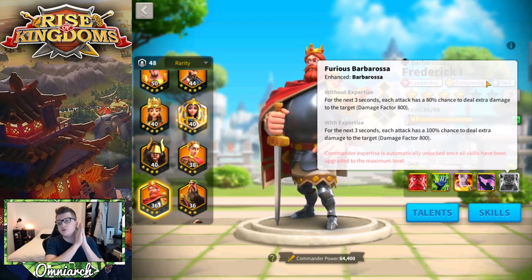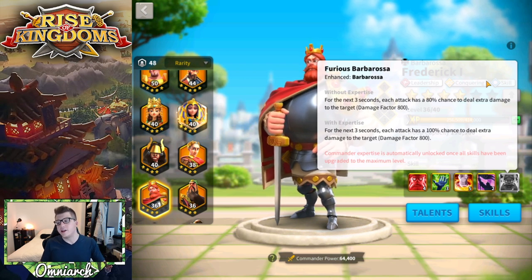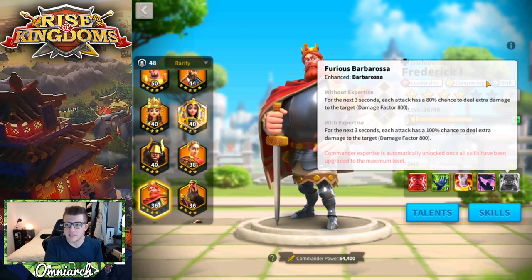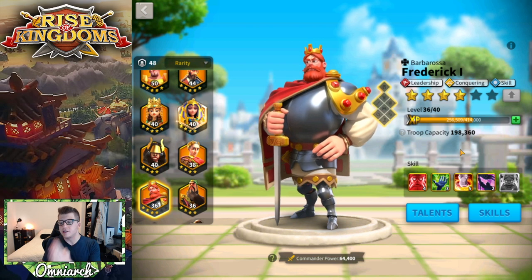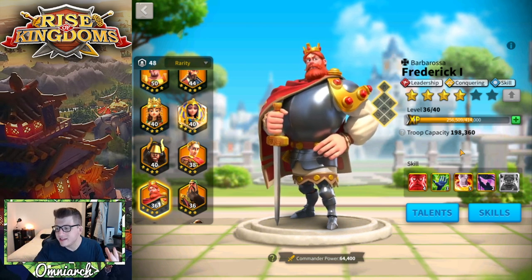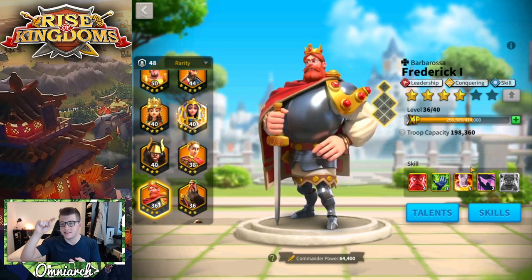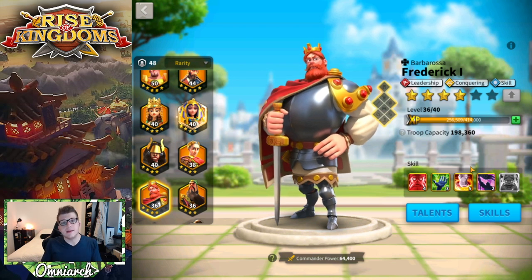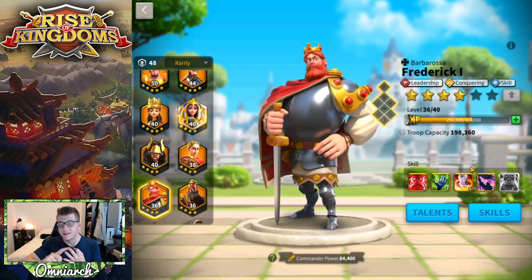His expertise converts his primary skill to pure damage, changing that 80% chance to 100%, meaning every time his active skill fires he deals 800 damage factor per turn for three turns — 2400 total single-target damage factor. However, being a leadership commander, you're not getting any stat buffs at all. There are no increases to attack, defense, health, or skill damage anywhere in his skill set. What you have is a lot of troops, high single-target damage factor, and a little healing — unfortunately that's it.